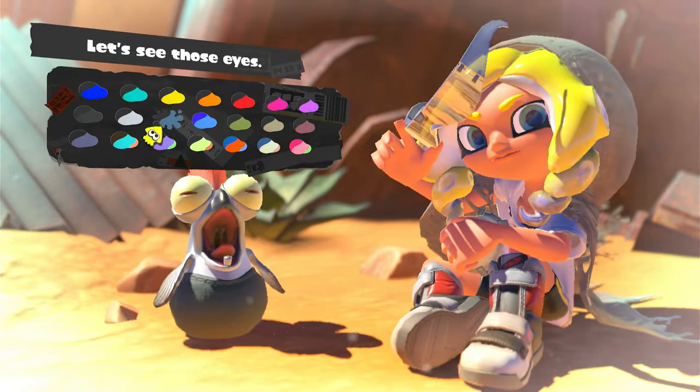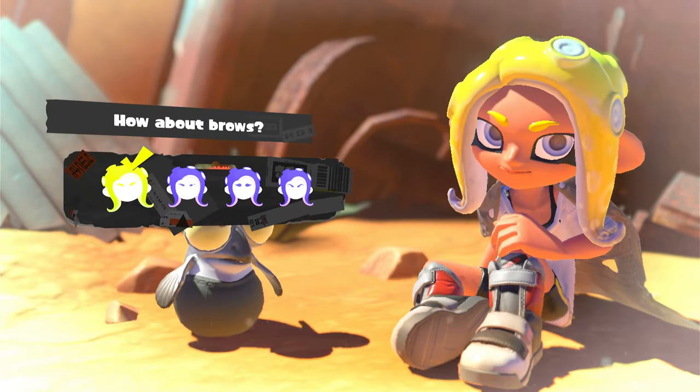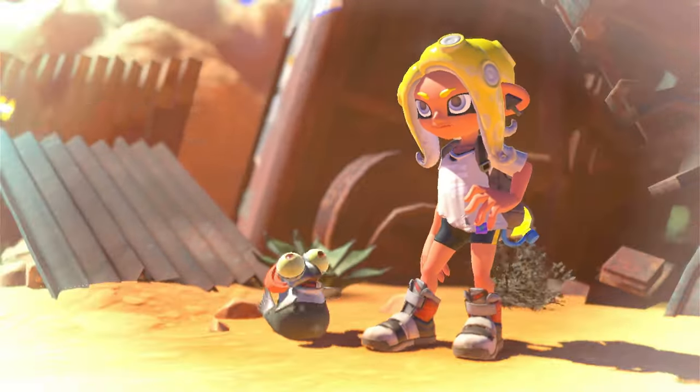I'm just doing the middle one. The eyes are the gray ones, this hairstyle, the default eyebrows, and then the rest of this does not matter at all. Just press A for the defaults — it doesn't matter. Small Fry also doesn't matter.